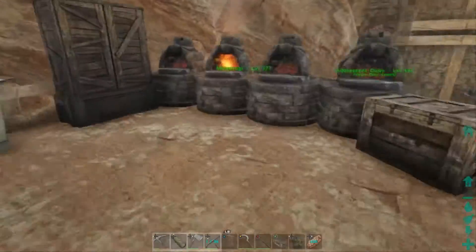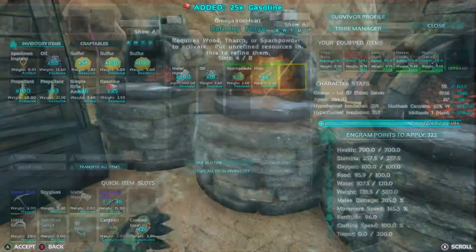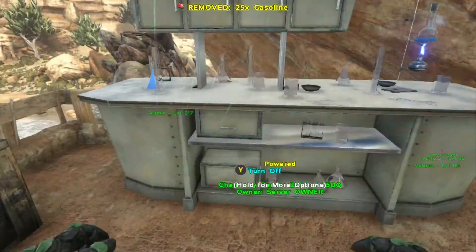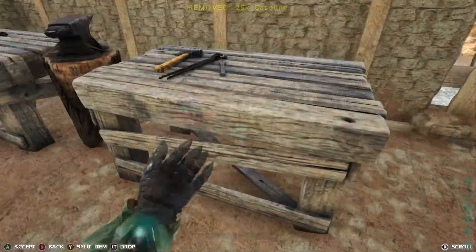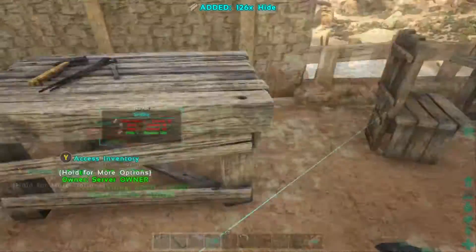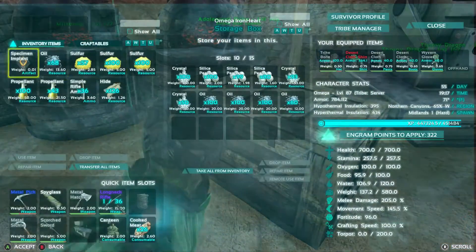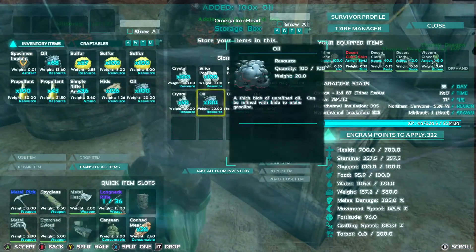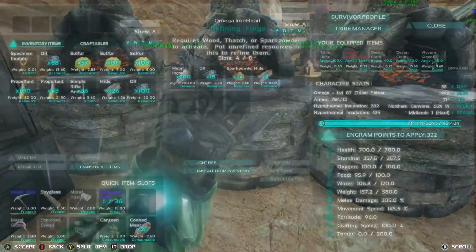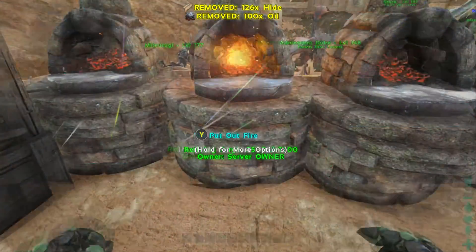Noice — we got ourselves one of them: a handy-dandy chemistry station. Looks like nothing's gonna be much of a problem now when it comes to making stuff. Let's see — do we have any hide in here? A little bit, cool. Let's get this hide and another stack of oil going for some more gas, since we have so many things that require power now. Let's go ahead and get some hide and oil in there.